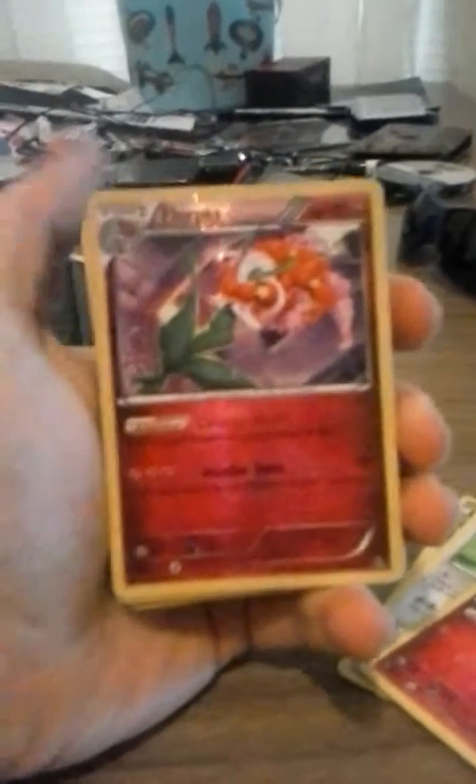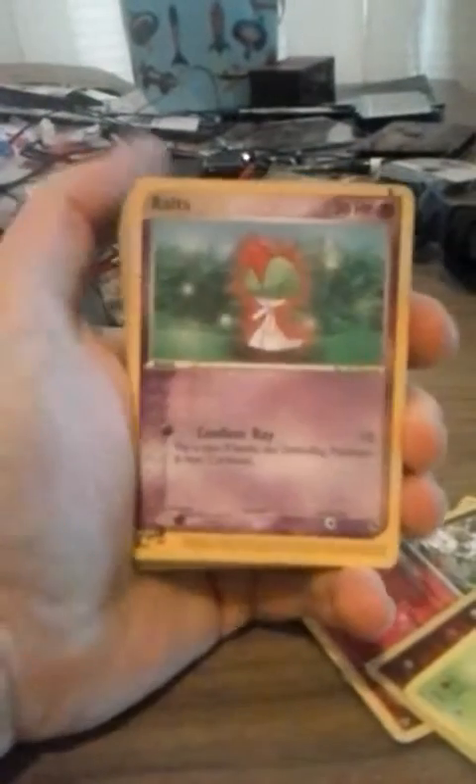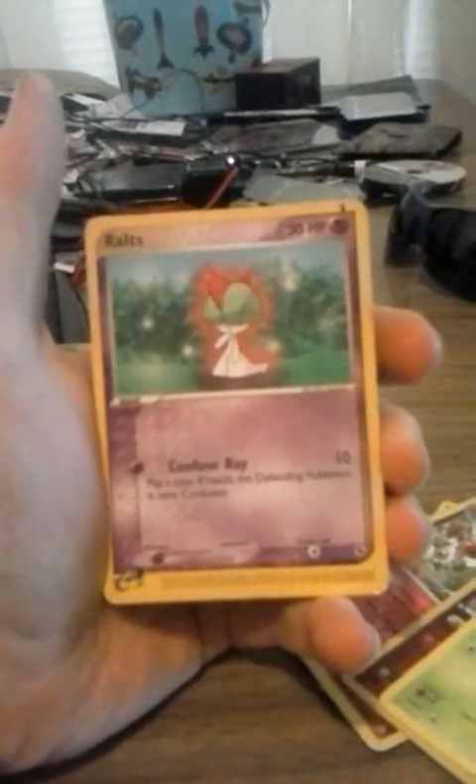A Floette — I think I'm pronouncing that correctly. A Florges, which I actually just battled one of these in my Pokemon Y today. Go figure. A Lotad, which looks like he's just chilling near the stream. Go figure. Rolts, which looks like it's got a little bit of red aura around it.